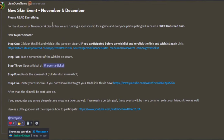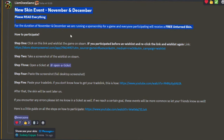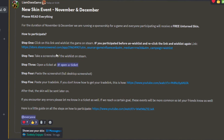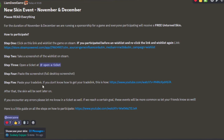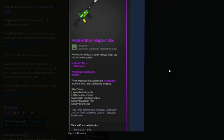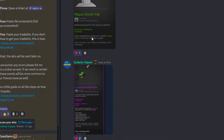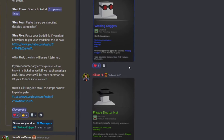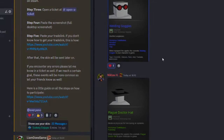We are currently doing an event where if you guys wishlist a game on Steam, you will get a free Unturned skin. All you have to do is join the Discord, which will be linked in the description below. Follow the rules, wishlist the game, open a ticket, send your trade link, and you will receive this skin in around a few hours. The skins can be a rare, epic, legendary, premium, or even a mythical. I hope to see you guys participate in this event.